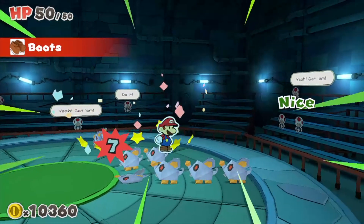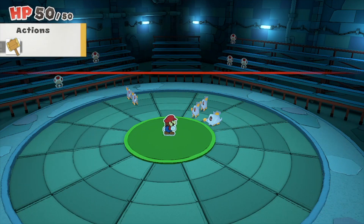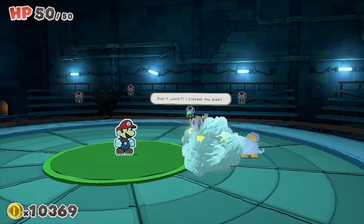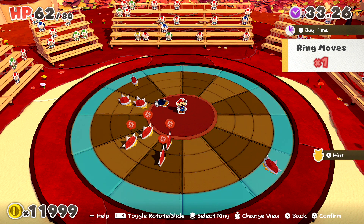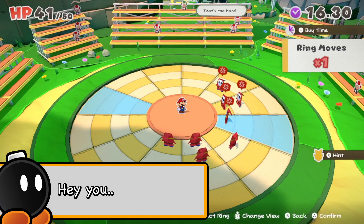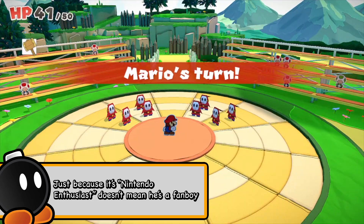The battle system in The Origami King has been a source of concern for some gamers. For the most part, it gets the job done. Battles take place in a layered ring with dozens of spaces around Mario. Your goal is to line up enemies so Mario can utilize his attacks — using his hammer, jump attack, and various other items — in the best ways possible. Battles begin simply, but the challenge ramps up after the first few hours. The importance of getting a perfect line-up cannot be overstated, as Mario takes quite a beating with each turn. Getting a perfect line-up will also boost Mario's attacks for the turn.